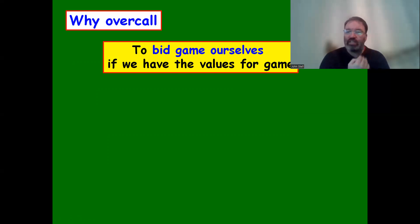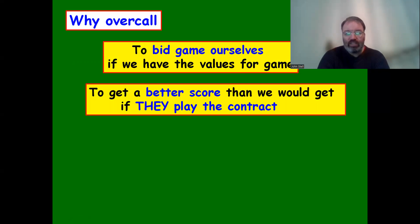We might also be bidding for game ourselves if we have the values for it. They might have opened the bidding with a 13-count, but it's possible we could have the other 27 points between us, or a good combination of cards. We don't necessarily need a full 25 points to make a game and get a better score than if they play the contract.